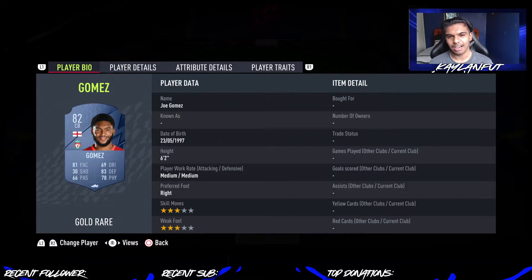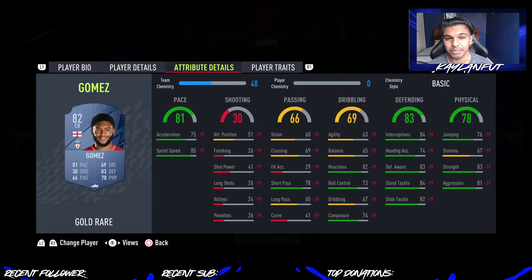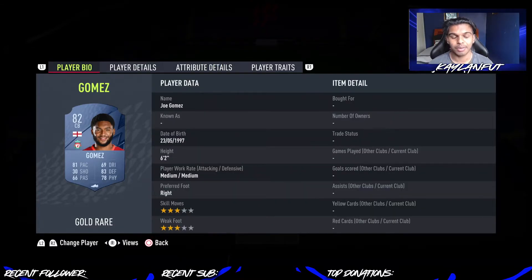Obviously the players aren't going to be in their positions — it's just a round-up of the best players you can get for under 10k. Starting off here with Gomez — six foot two, medium-medium, three-star, three-star. I prefer he had high defensive work rates, as I think defenders do need that high defensive work rate at times. Defensively very good: 83 defending, 78 physicality, 81 pace. I'd definitely put an anchor card on him just to boost that physicality, because he is lacking quite a bit in stamina.